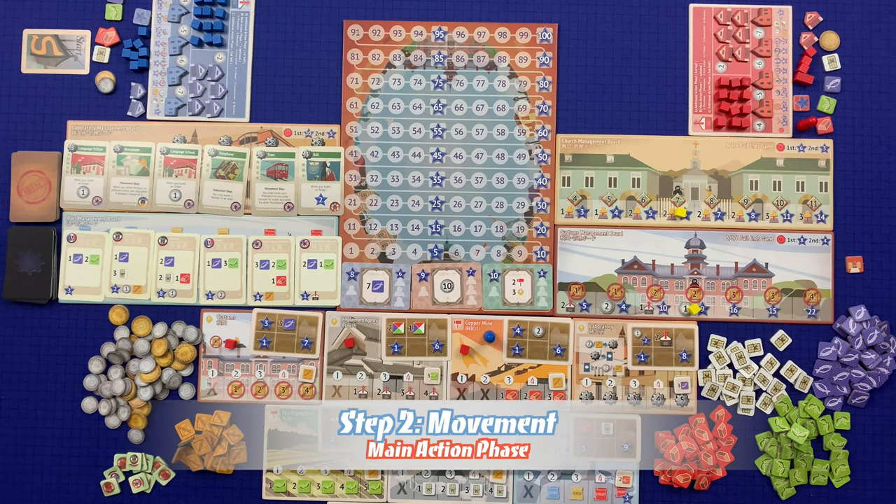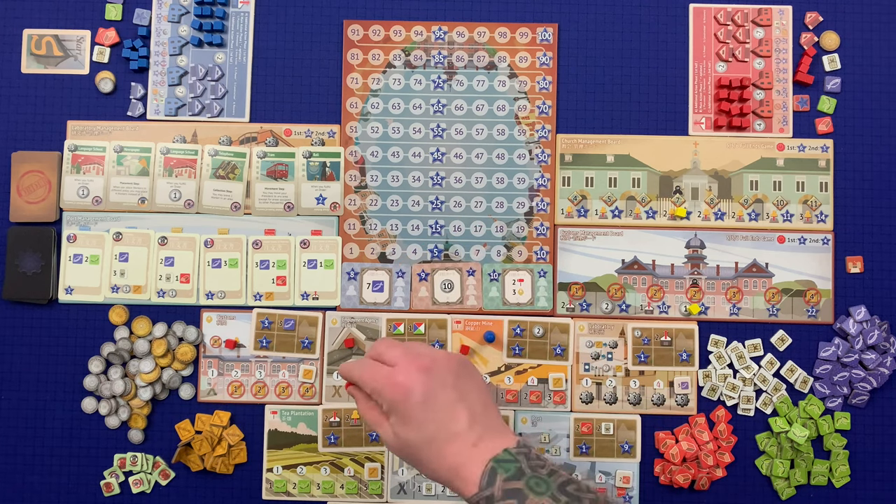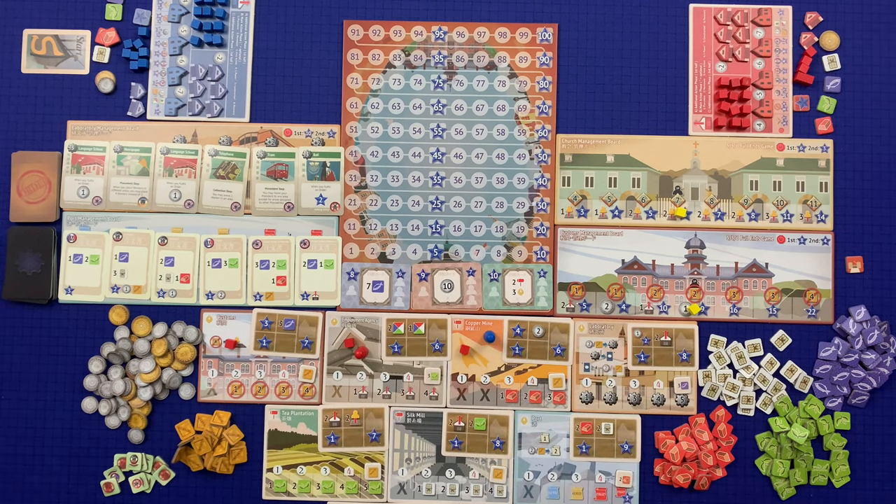Step two is the movement step, during which the player moves their president. They may choose any of the following three options: the player may take their president from their hand and place it on any legal area board — a legal destination is an area that contains at least one of their assistants and no opposing presidents. The most common option is to move the president from one area to another, moving through any number of adjacent areas to a legal destination.